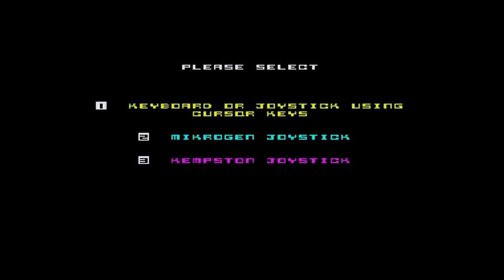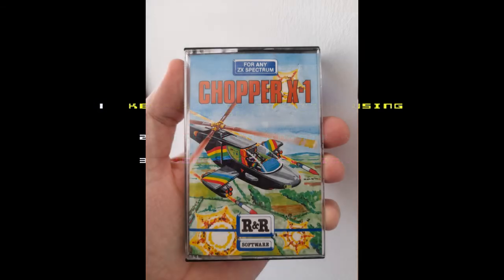Hi, I'm Real Genetic Demon, and this is Chopper X1 on the ZX Spectrum. I'll put a picture on the screen. I picked this up the other day because I saw it on the shelf and I thought, wow, that's kind of a cool cover. There's a Spectrum flying a helicopter — Spectrum. It's kind of awesome if you look at it. It's really cool. I quite like it.